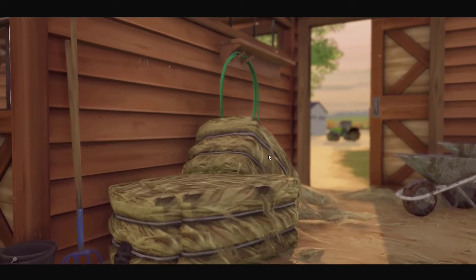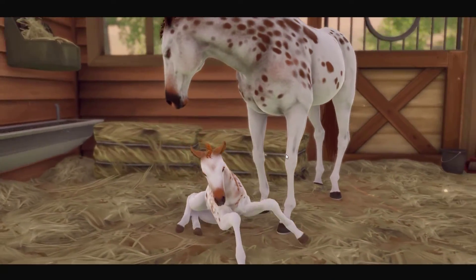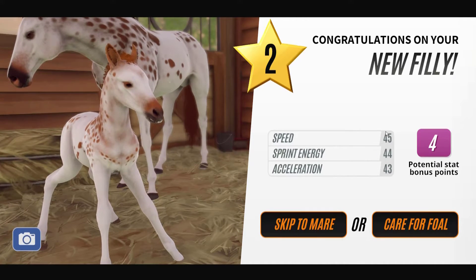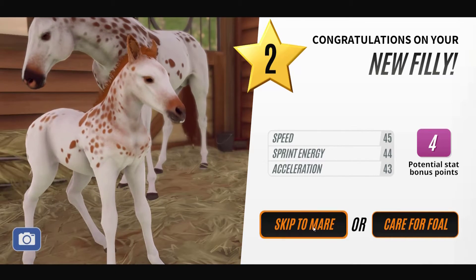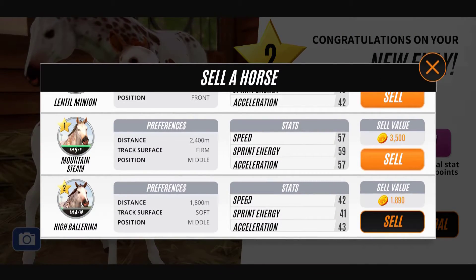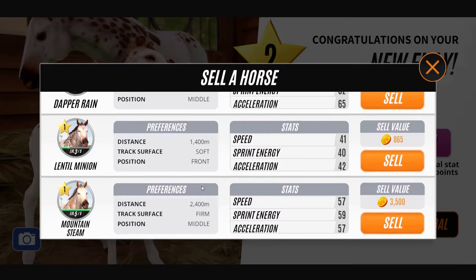Let's meet the new foal! You're like one of the ones we had before. It's a filly, two-star — we want 45. We've got one 45 — this is close, this is actually pretty good. Yeah, we could go ahead and sell something. This is better than that one, but that's the mother so we'll keep that one for now. We do have a new racehorse.